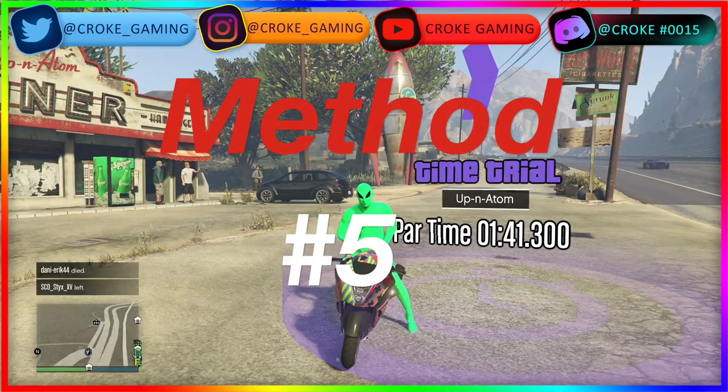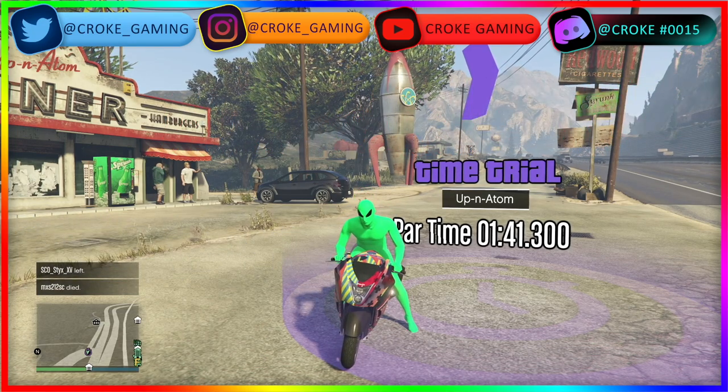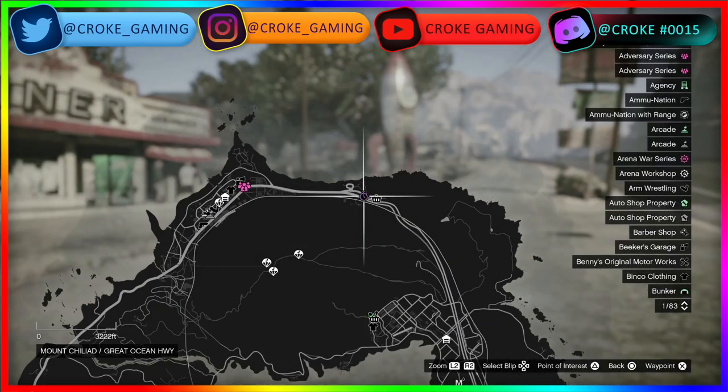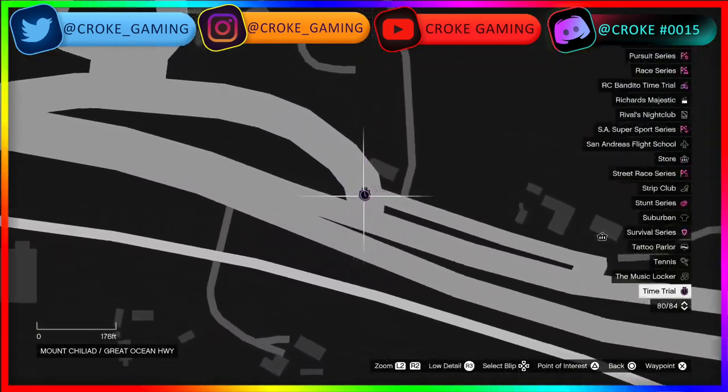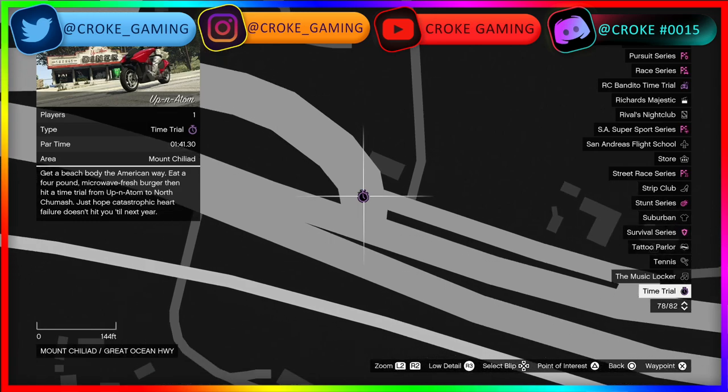For the next money-making method we're going to do the Time Trial 'Up and At 'Em.' You're going to have to beat it in 1 minute and 41.3 seconds or less. It's located up north — it's a purple stopwatch. Drive fast, don't crash, and you'll get that cash.